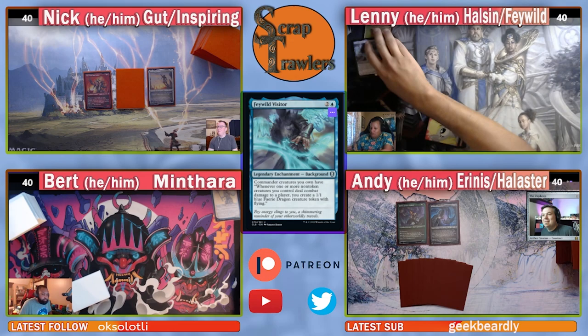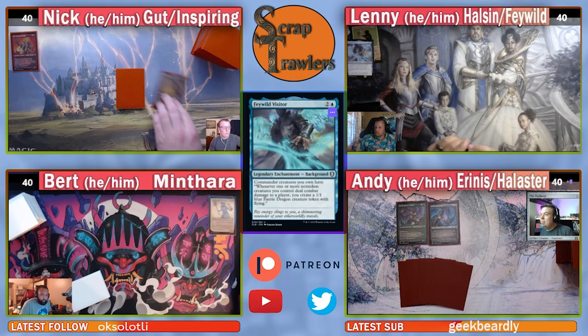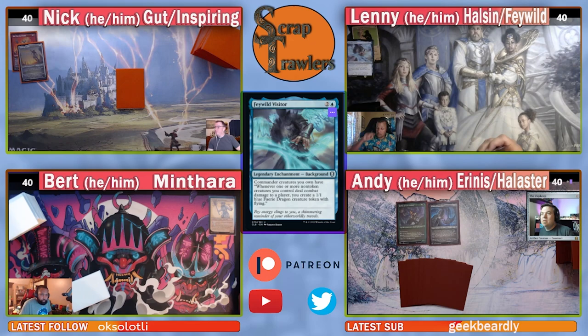I'm also playing a background commander. My creature is Aranis Gloomstalker, which brings back a land from my graveyard to the battlefield whenever I attack. My background is Scion of Halister — the first time I draw a card each turn, I instead look at my top two, put one in my graveyard and the other into my hand. I'm aiming to fill my graveyard with lands for Aranis, triggering landfall — maybe a little Voltron, a little stompy.